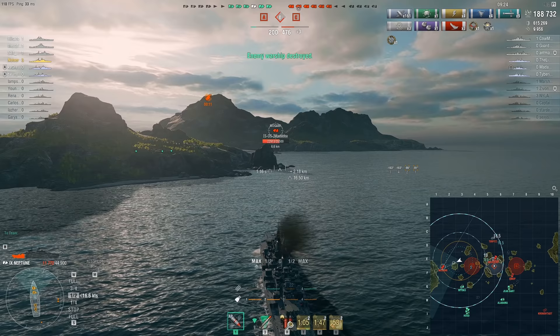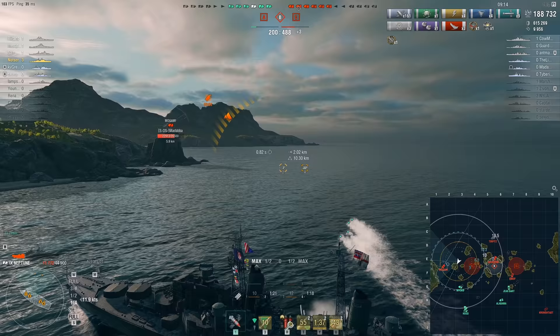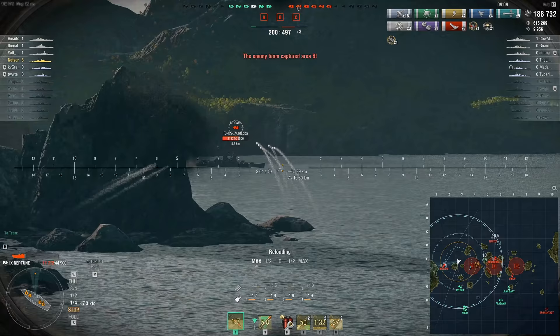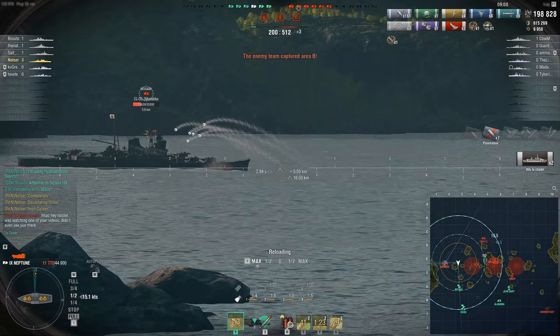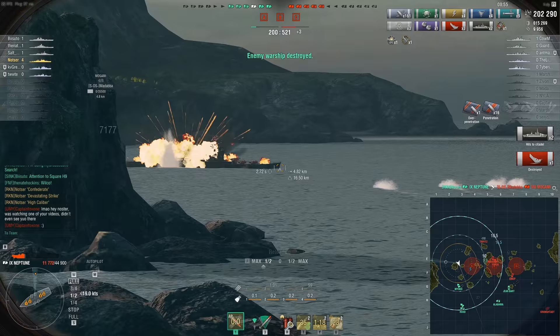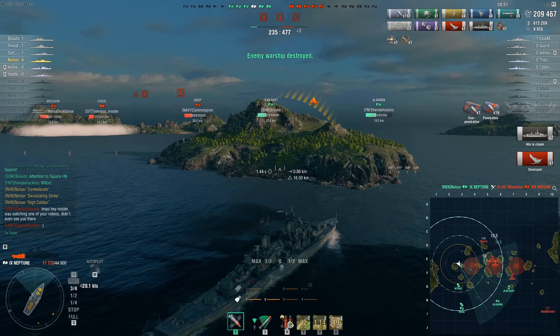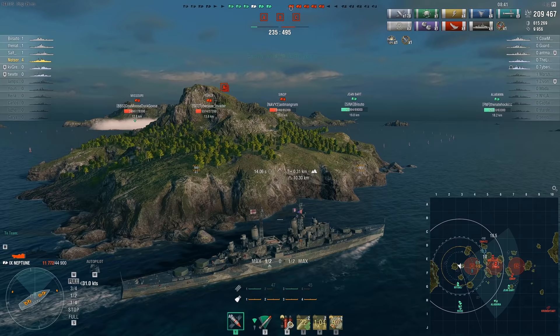Chalk another enemy Fiji dead — we've got three kills in a situation where we were down five ships. We are now almost equal — we actually have equalized to the enemy. This enemy Mogami is kind of out in the open, and this island is blocking so he can't actually see me. I'm just going to aim at the waterline for broadside citadels. Enemy Mogami defeated. Now we actually have a ship advantage — albeit they have a capture advantage. We're up to four kills and 209,000 damage.